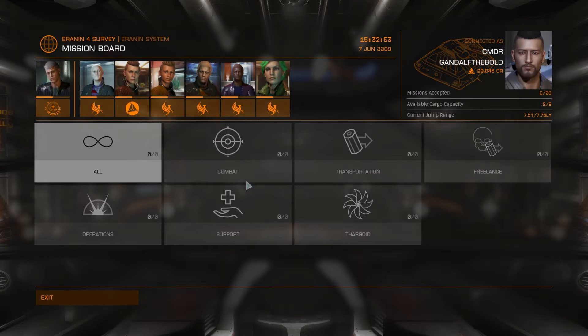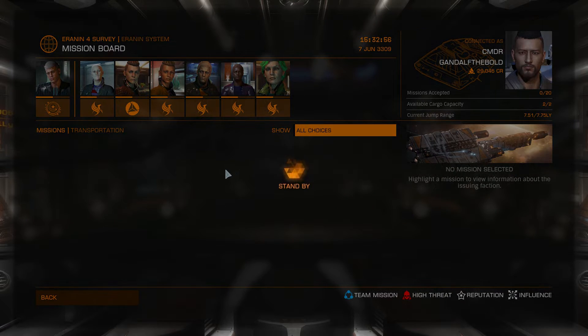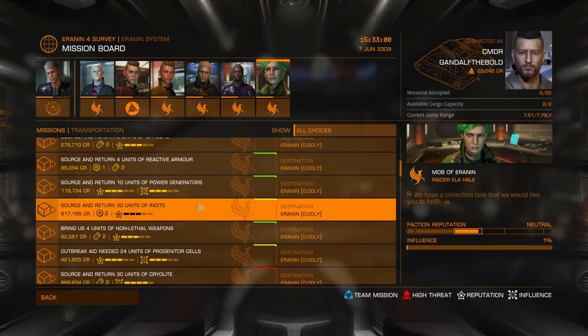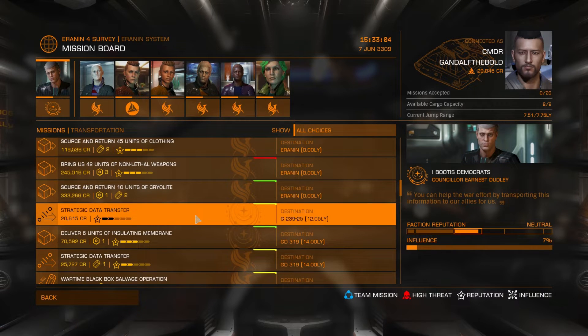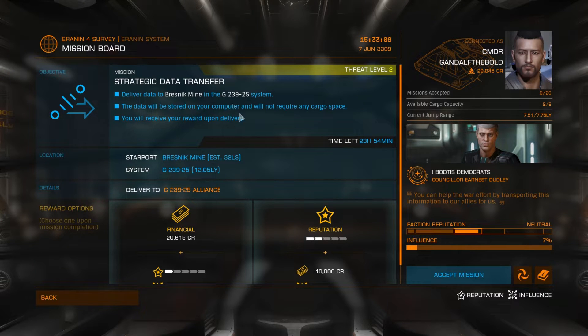To accept missions, go to the missions board and then in the transportation section you can find lots of courier and delivery missions. When accepting these missions, take note of the system and station you need to deliver to. When you reach there, use the mission board to complete the delivery — it's very easy.